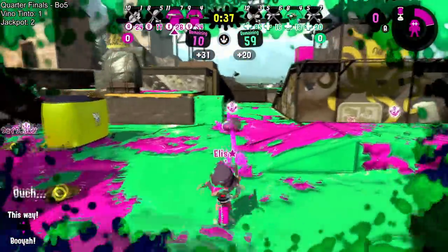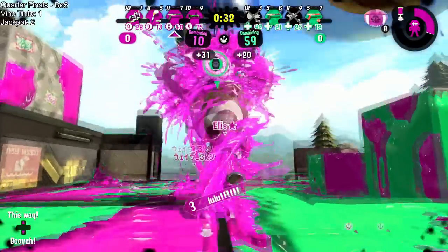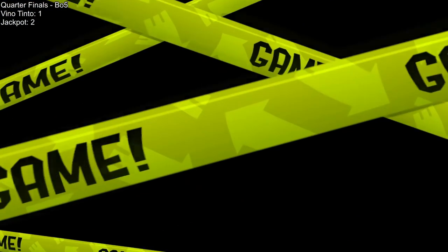Ellis gonna try to make sure that player goes down. They grab the footballs and this should be the game — I think that's it, it is. Vino tinto will be taking another game and we are going to game five.